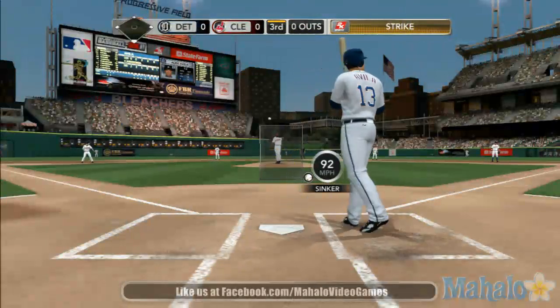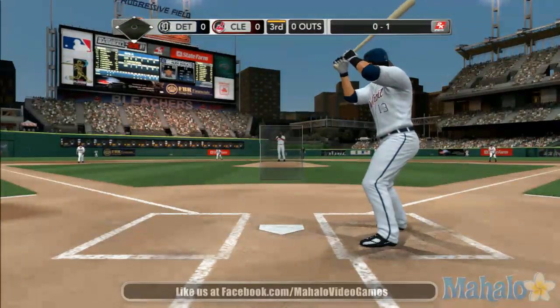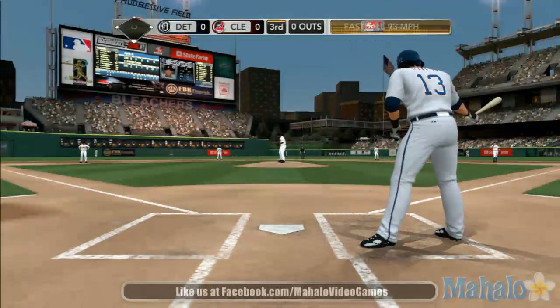Caramondo's pitch swung on and missed. 0-1. Goes inside with the sinker to try to tie up the hitter. Now let's see if he goes back away. Fastball misses low that time. 1-1.